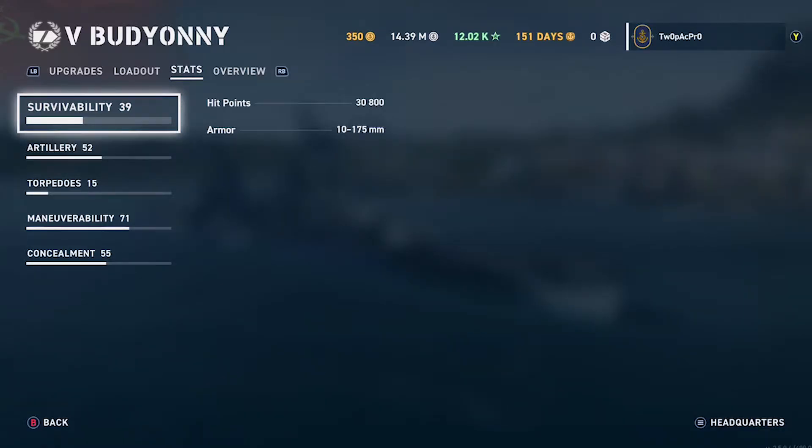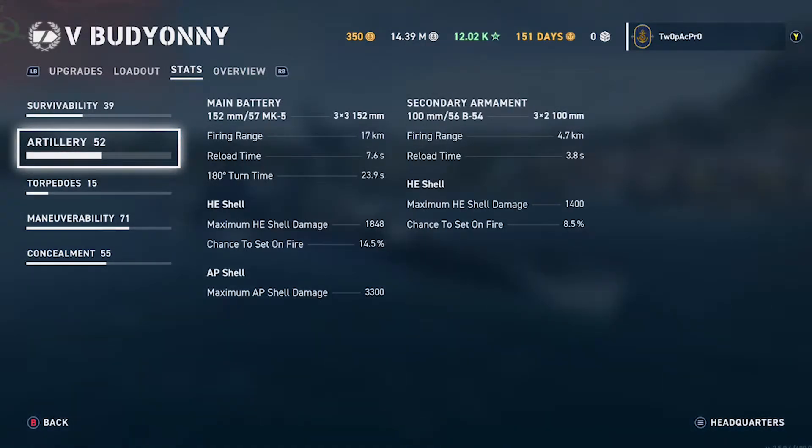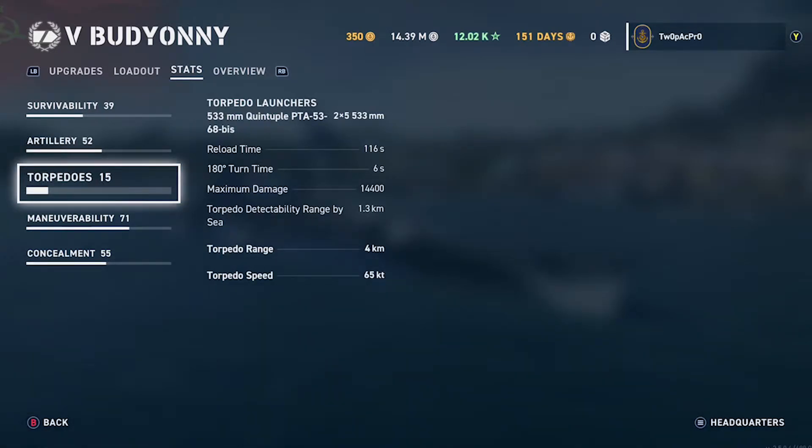The Budjani has 30,800 hit points and the armor is a little thicker than the Molotov — up to 175mm in places. If you angle it, it actually bounces shells. The guns are only 152mm — we've dropped 50mm in caliber — but we're firing twice as many rounds at 7.6-second reload, with a better 14.5% chance of fire.